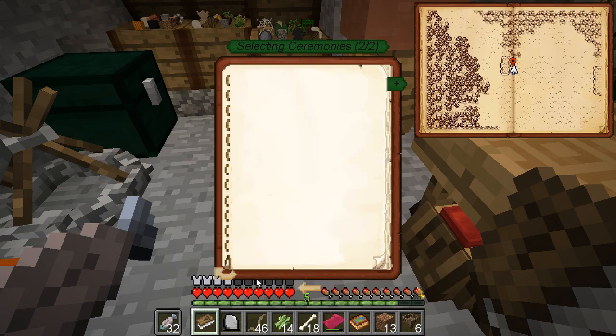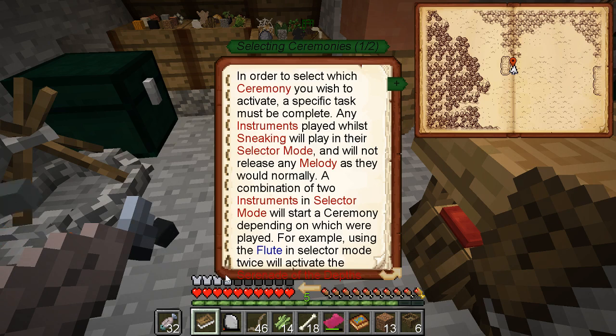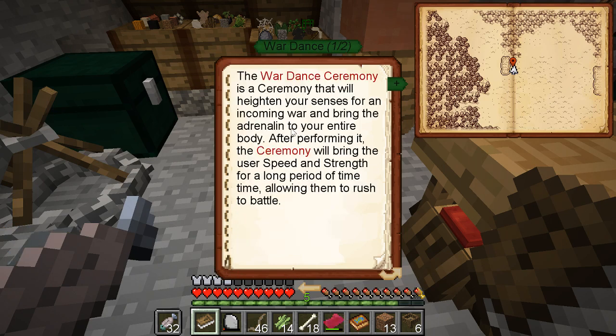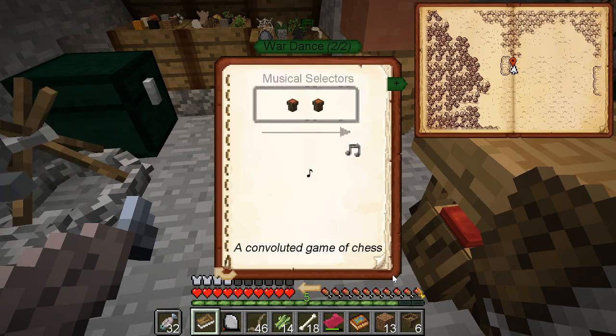Using the flute in selector mode twice will activate... and then there's nothing. That seems like a bug. Wardance - strength and speed. Okay yeah, that's pretty cool.